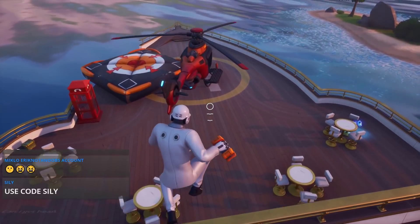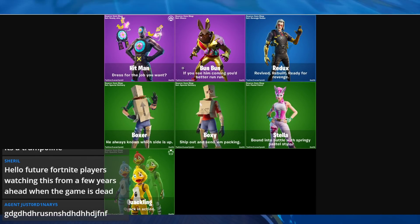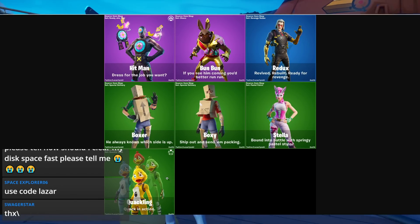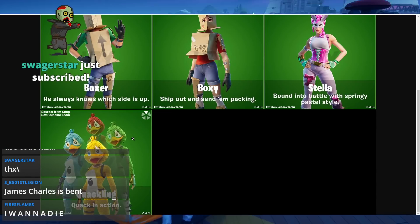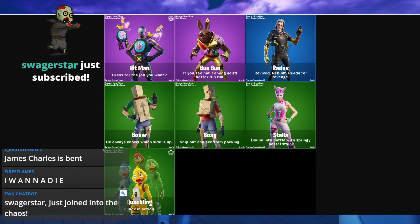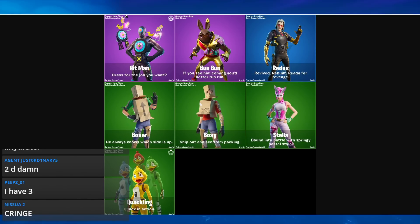Moving on to the leaks — there were no map changes so far, but we'll get into that shortly. Starting out with the cosmetic leaks, we got a bunch of new skins coming to the game. I call this the Quackling skin, and here in the bottom left is what I call the Teletubby skin — they're bringing the Teletubbies into Fortnite, and this should be out really really soon.